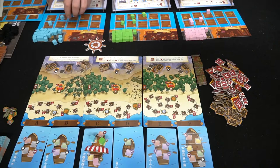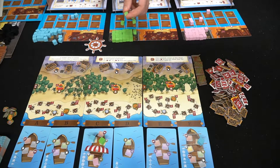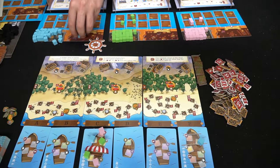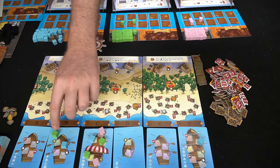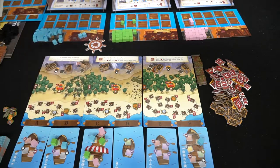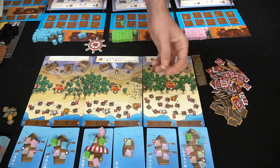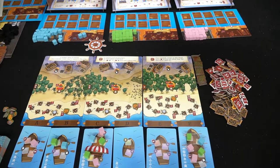Players continue taking turns placing sailors on boats by matching their letters. Once a boat is full, no more sailors can board it — extras are held for the next round. Players use their remaining letter tokens to fill other available boats, and this continues until all sailors have been placed or no matching letters remain.